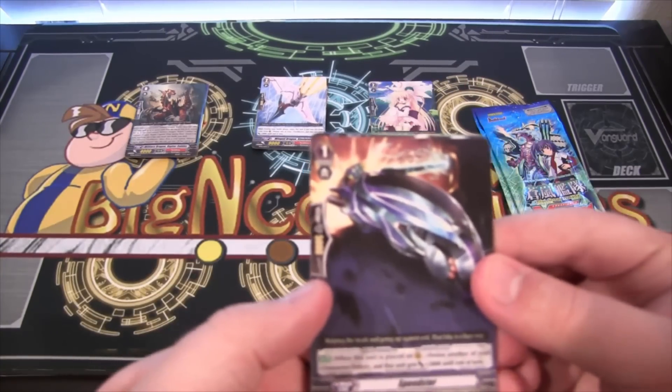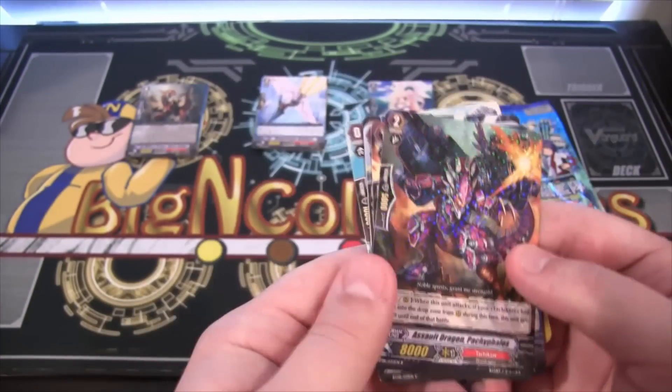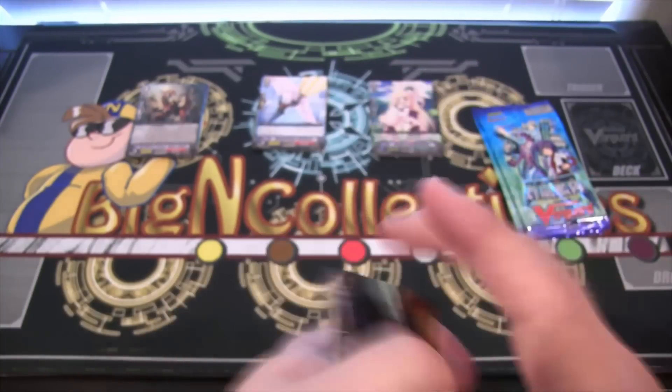It reminds me of Tron, the Speedster — reminds me of the motorcycles from it. Looks really cool. And we have a rare, and that is Assault Dragon Pachyfilos. And that is another Tachikaze.